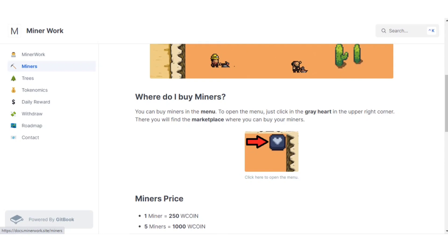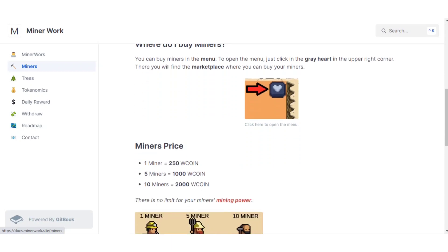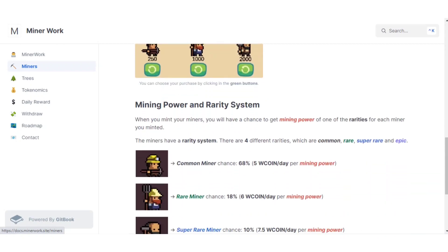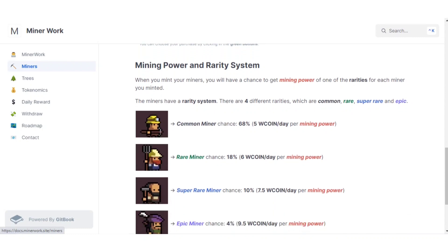To buy miners, go to the menu by clicking the grey icon in the upper right corner, where you'll find the marketplace. The prices are: one miner for 250 W coins, five miners for 1000 W coins, and ten miners for 2000 W coins. There is no limit on your miners' mining power.